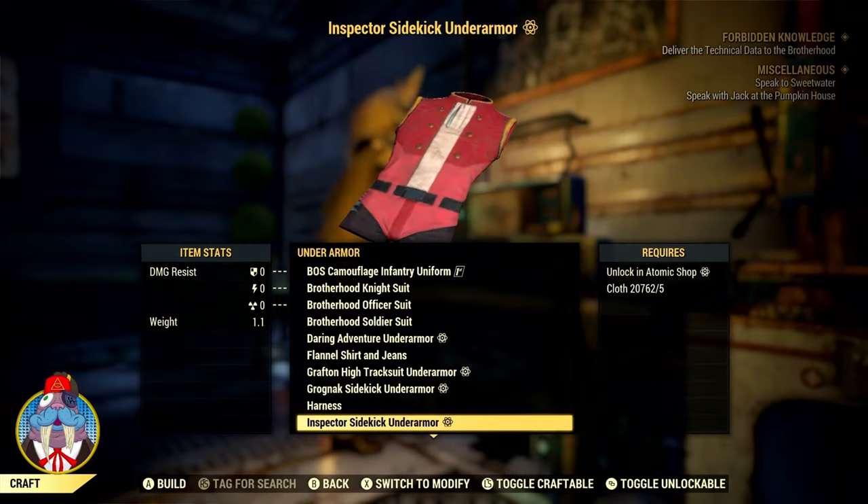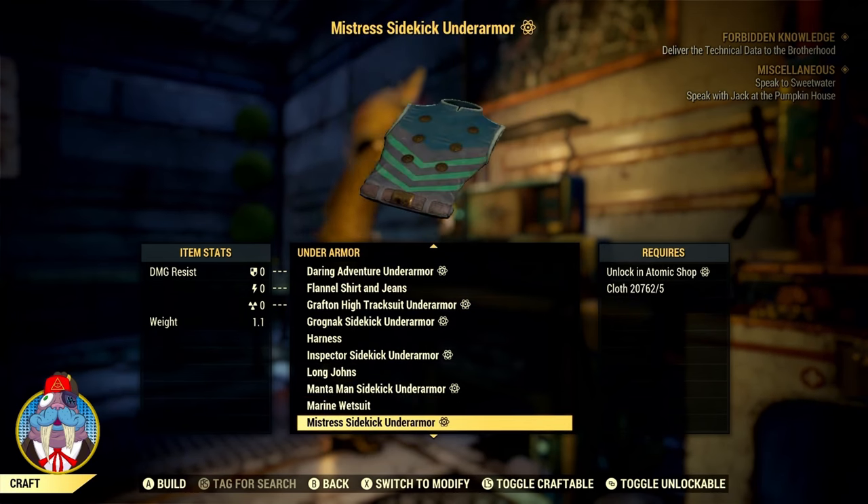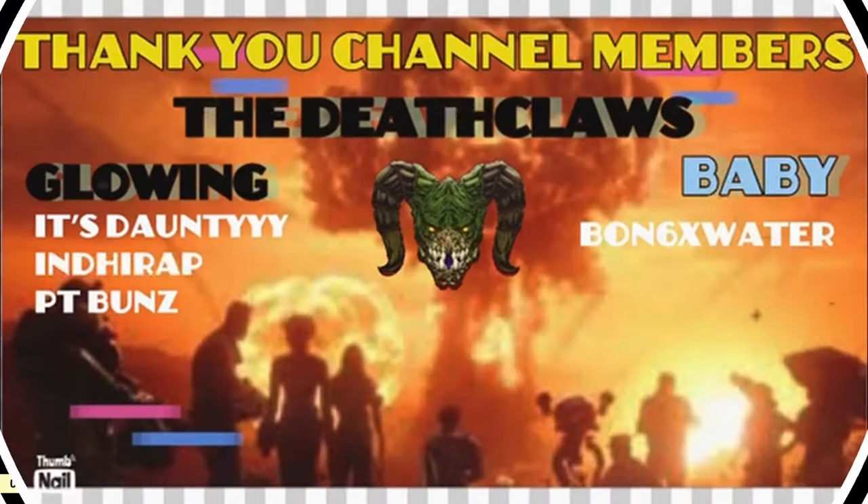I hope this video was helpful. Make sure to visit Minerva starting this Monday, May 15th, to get the Secret Service Under Armour plan. However, you'll have to wait a few weeks before the Shielded mod will be available again. I would like to personally thank each of you for watching, and to the Deathclaws, the best channel members alive — I love you guys. I'll see you in the Wasteland!